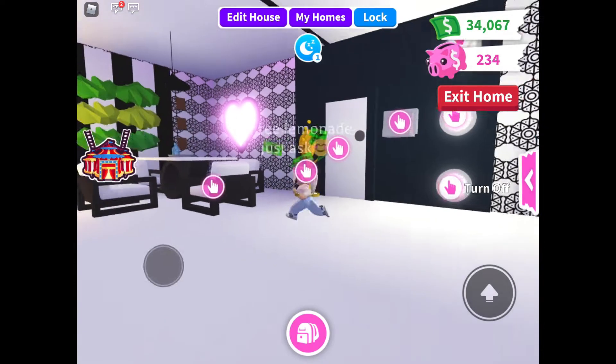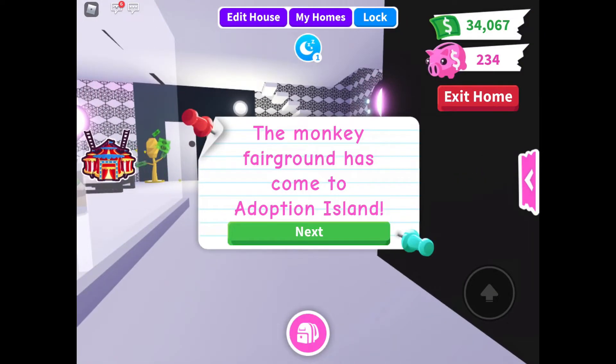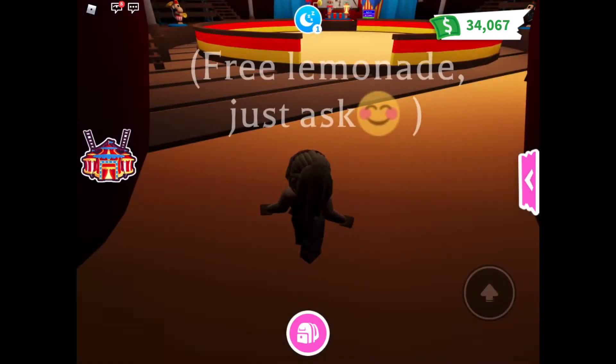Hi everyone, so the new monkey update is out. I am so excited. You can see here on the right side there's this monkey icon. So we have the new monkey update — the monkey fairground has come to adoption island. We are going to go to the monkey fairground and teleport there to see what is going on around here.